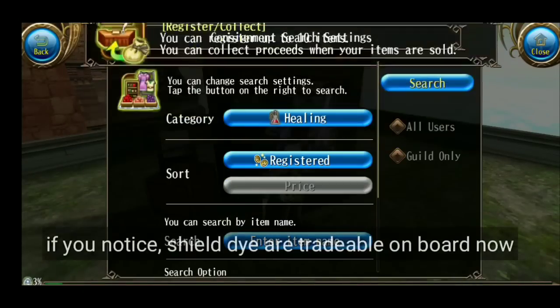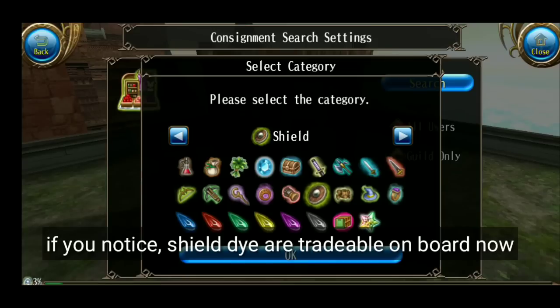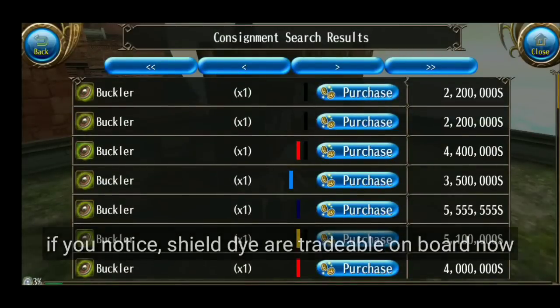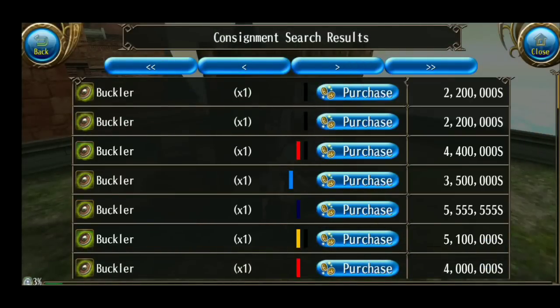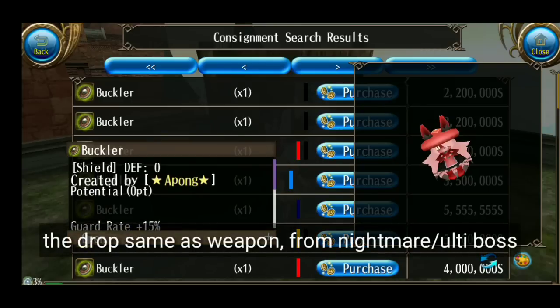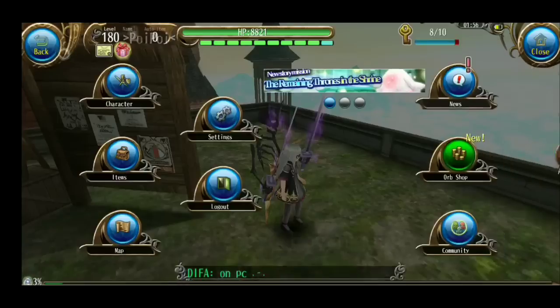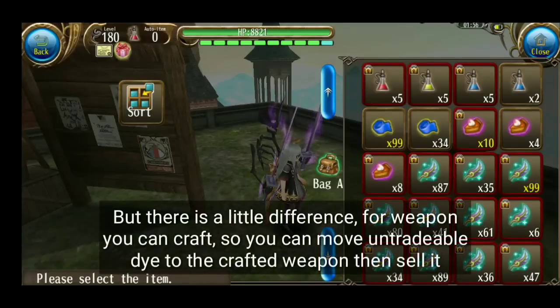Seperti yang kalian bisa lihat di board ini, sekarang sudah ada yang bisa diperjual belikan — dia warna dari Taming. Dia dropnya juga sama, dari Difficulty Nightmare dan Ulti. Cuma bedanya, kalau weapon itu kan kalian bisa craft, kalian bisa bikin sendiri, terus kalian pindahkan warnanya ke weapon yang kalian bikin, terus dijual.